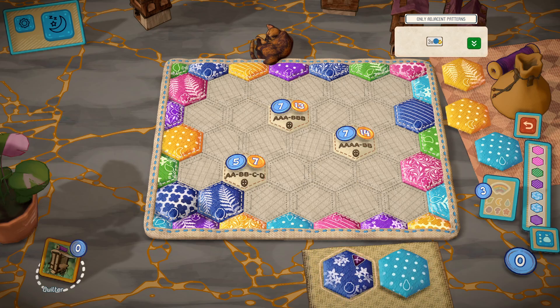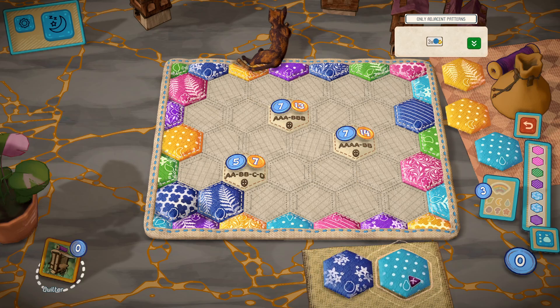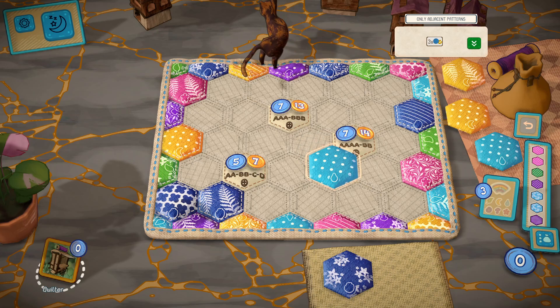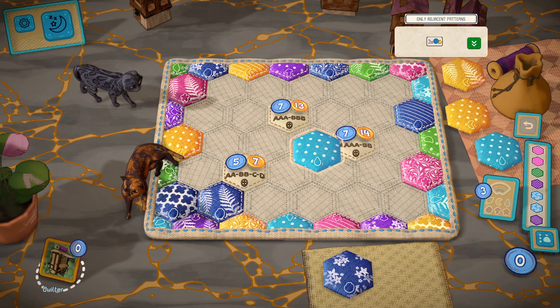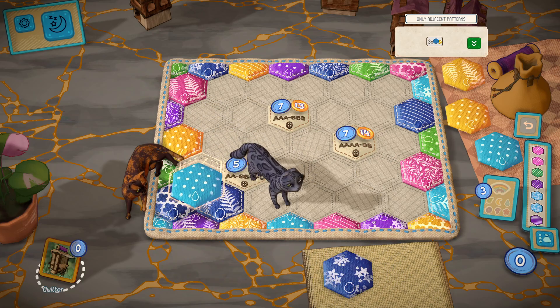So do we want to place down... I think I want to place down the polka dots next. Oh, the polka dots could go here too. I'm putting them here though. But if I do put them here then that'll block. Have I messed this up already? Because it's only adjacent patterns. So if I'm putting that one somewhere, it'll have to go here.